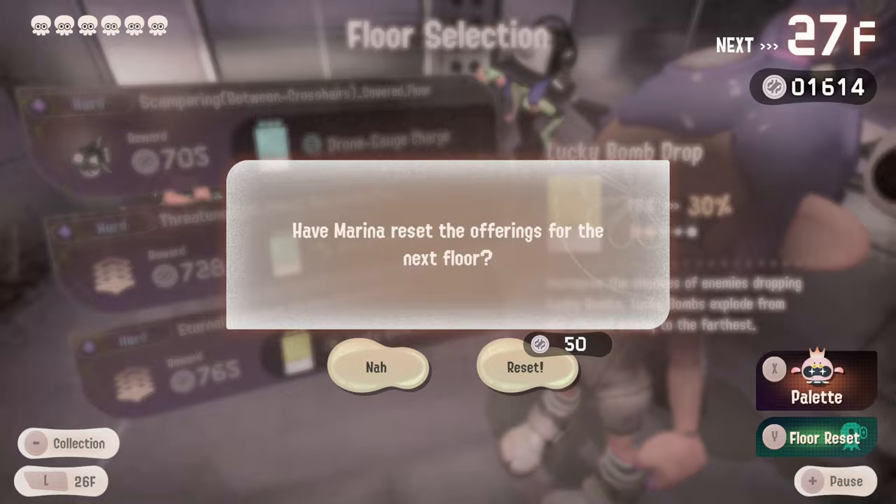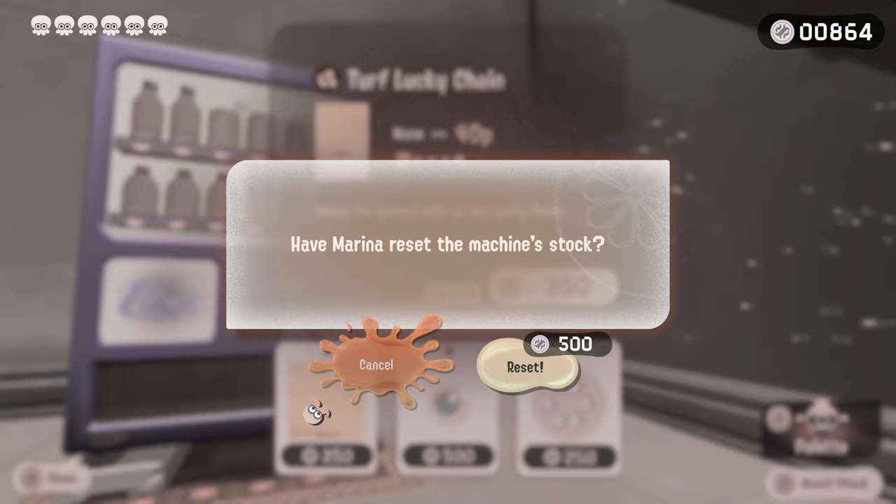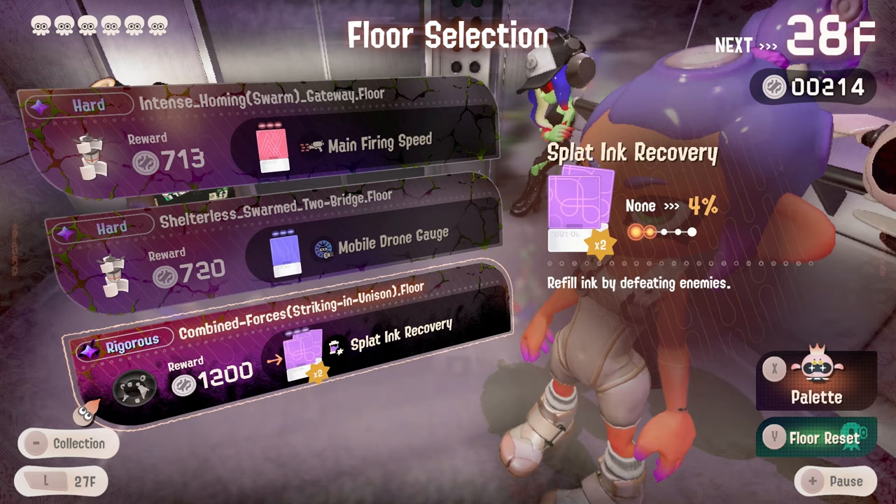Do we grab the lucky bomb drop? We already have it once — I don't need it a second time. Vending machine one more chance — at this point going to the vending machine takes longer than doing an actual floor. Vending machine, you're slacking. Not run speed, that is also not run speed. We won't be able to buy much so I'm just not gonna buy anything. Vending machines aren't as meta as I thought they would be in these broken runs, but that's okay.